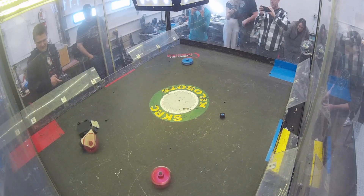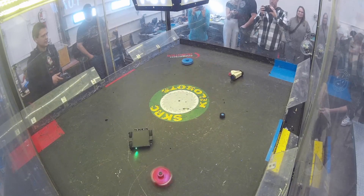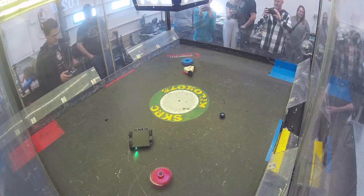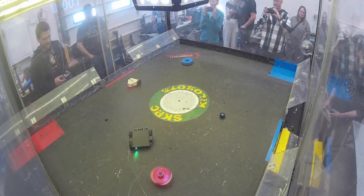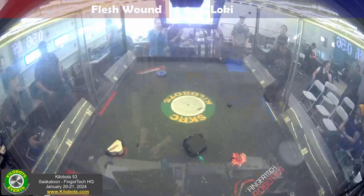Now up on end, Flesh Moon is floating all over the place — that spinning weapon has so much momentum in it. Loki got himself in a bad position, sitting on the end of his wedge which, because it's hinged, can get underneath him. And that's the end of the fight. The win goes to Flesh Moon. Congratulations, Matt.